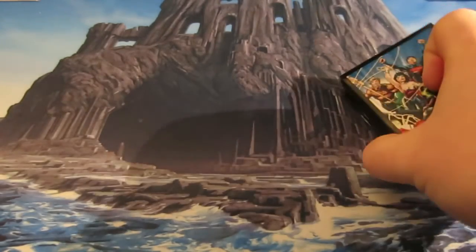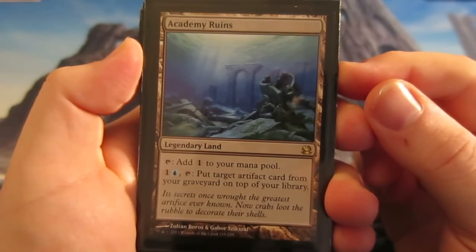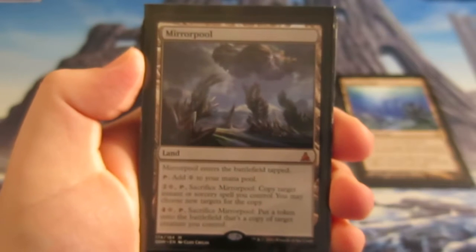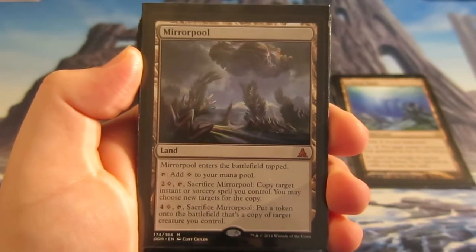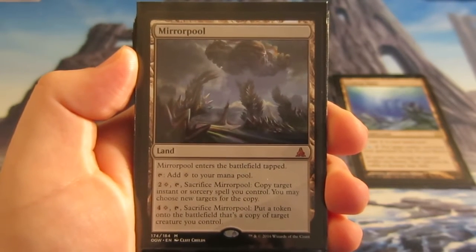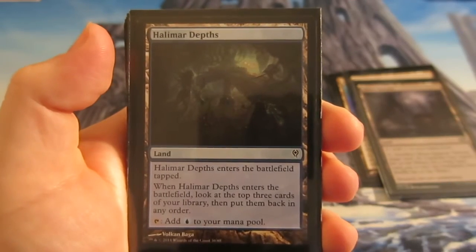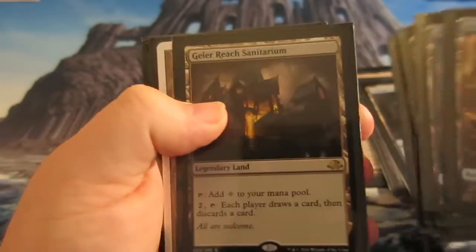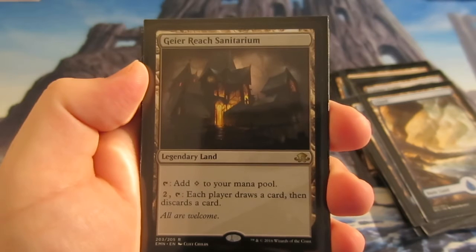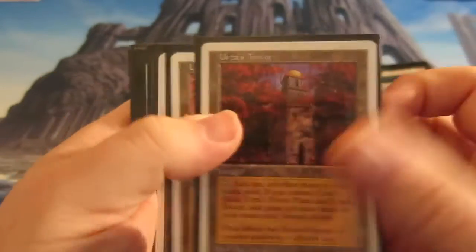On to the lands. Academy Ruins was always there — good for putting a target artifact on top of your library to recur Mindslavers. I'm adding Mirrorpool: with the lack of creatures, it might be good to copy one — tap five to copy a creature like Wurmcoil Engine, or copy a target instant or sorcery spell. A one-of Ghost Quarter. Halimar Depths enters tapped but lets you look at the top three cards and arrange them in any order, and it taps for blue. New addition: Geier Reach Sanitarium, where each player draws a card then discards a card — good card filtering and it taps for colorless. Then we've got all the Tron lands: Urza's Tower, Mine, and Power Plant — full playsets of all of them.